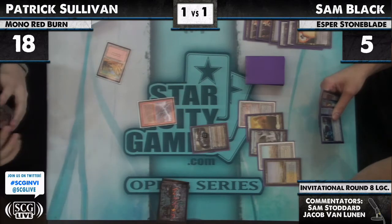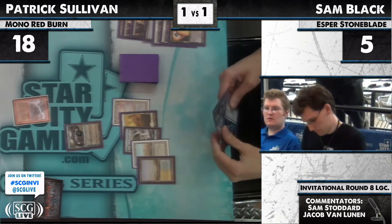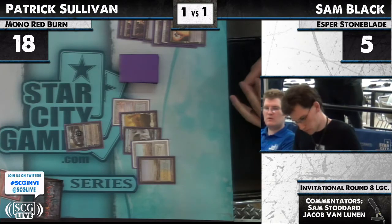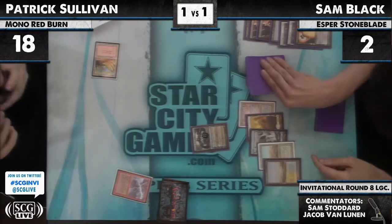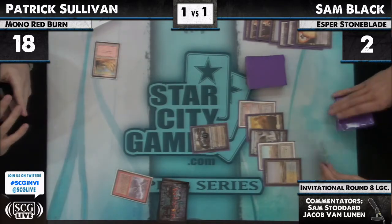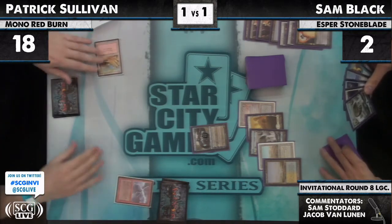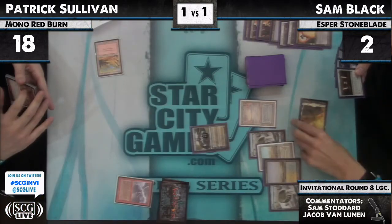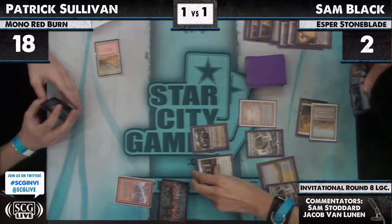This is a precarious situation to be in. Sam Black apparently has a Counterspell and a Spell Snare. Probably just countering. He has a Counterspell. Going to two — he is... wow. Brave man, he's very brave. Brainstorms. Draws three lands. You can't care about basics at this point.